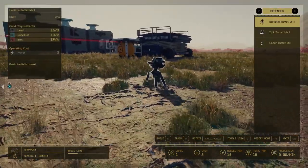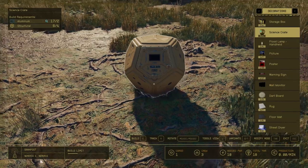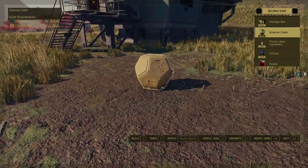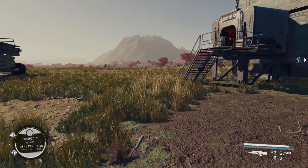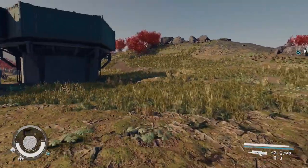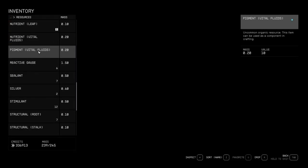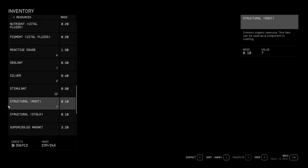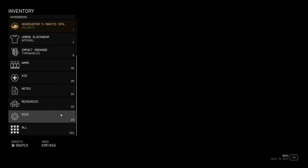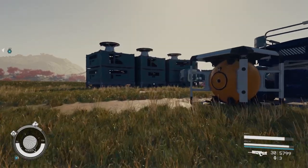One more basic thing: if you ever want to build storage boxes and stuff, it requires structural material. You might think structural is crafted at the industrial workbench — it's not. On my planet I actually have roots, and those are structural. If you go to your inventory, go to Resources, and scroll down to structural root, as long as it says 'structural' you can build with it. You just find plants and they will give you structural material.